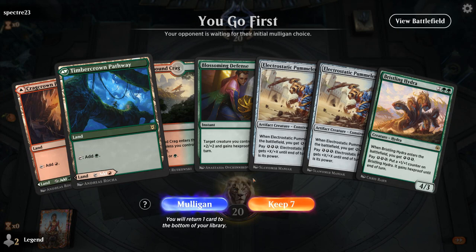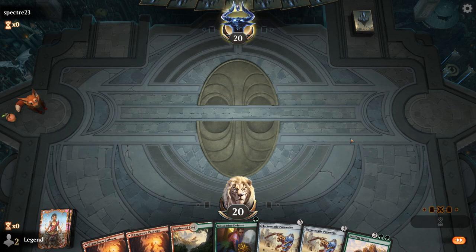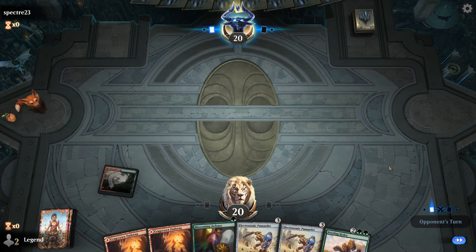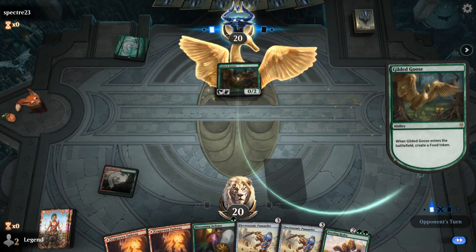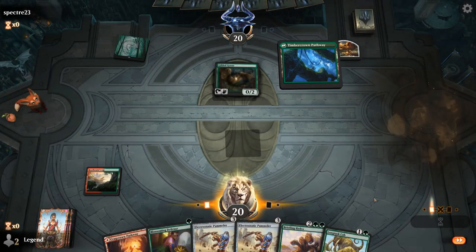We're on the play with a pretty nice looking hand. Could use one more pump spell, but we've got double pummeler to make energy. Hydra can make energy too, and then a Blossoming Defense to protect pummeler. Longtusk Cub was also an awesome draw — we're just a Collision//Colossus or Invigorated Rampage away from a lot of damage.